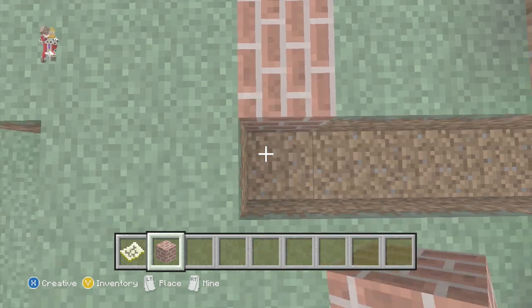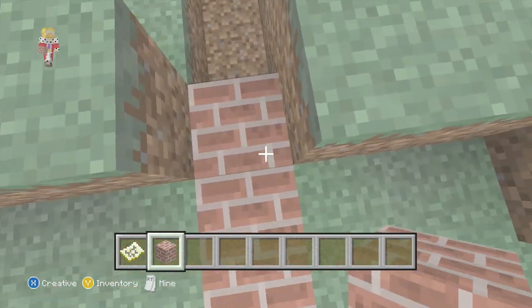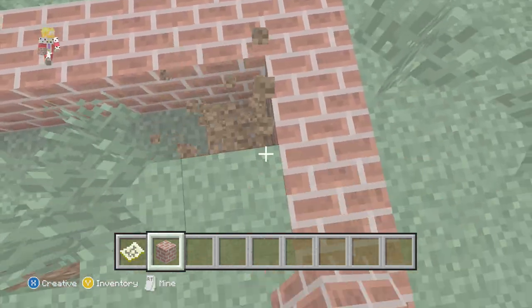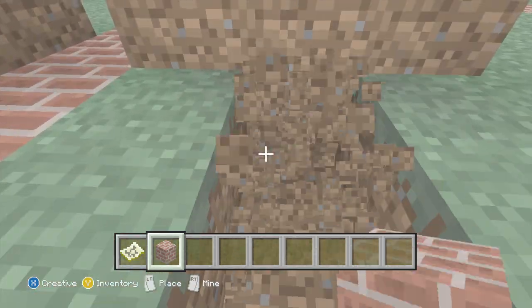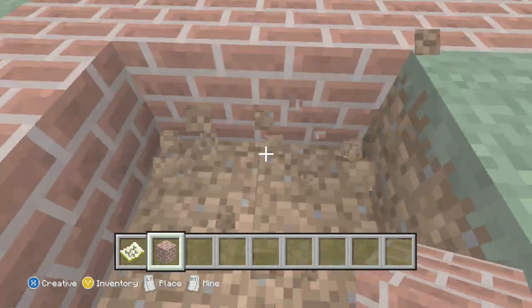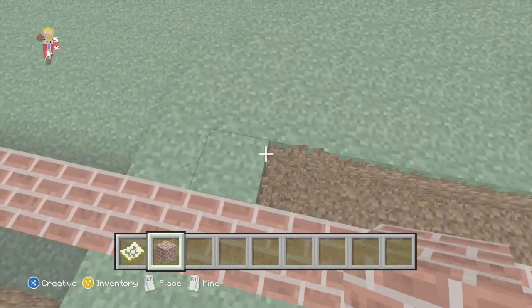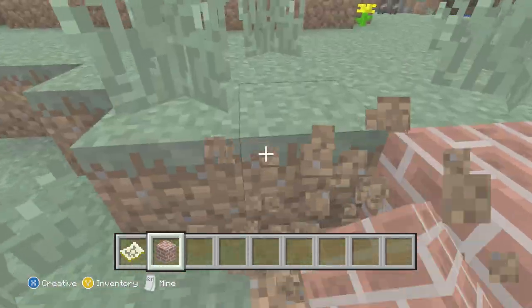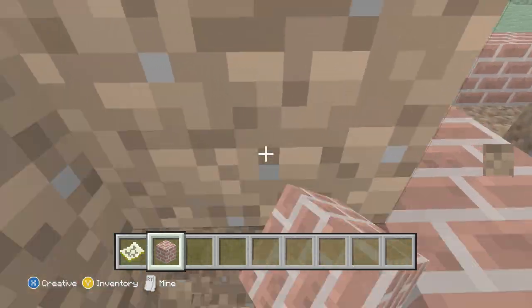Of course, leave your comments in the comment section below on what you want us to make next — after the NHS, or if you've come up with an idea that I'd really like to build. We'll probably need to dig out an area as well, so basically we're going to have the inside and then the outside where the police cars go.